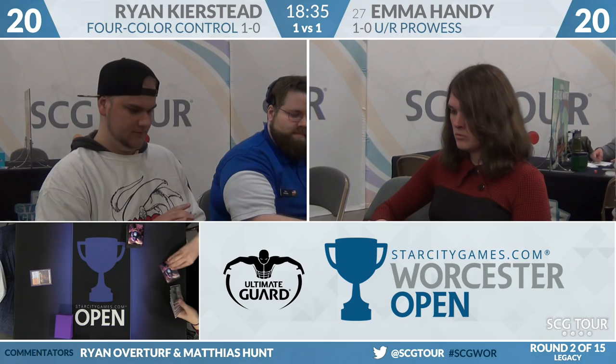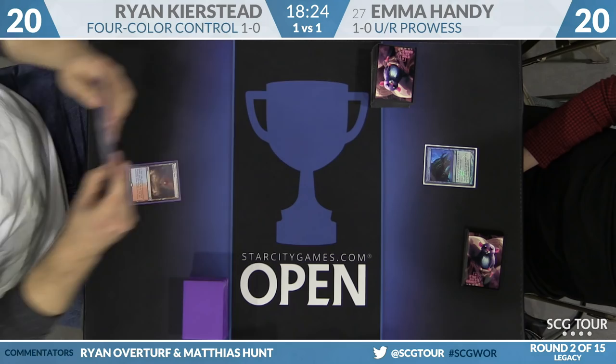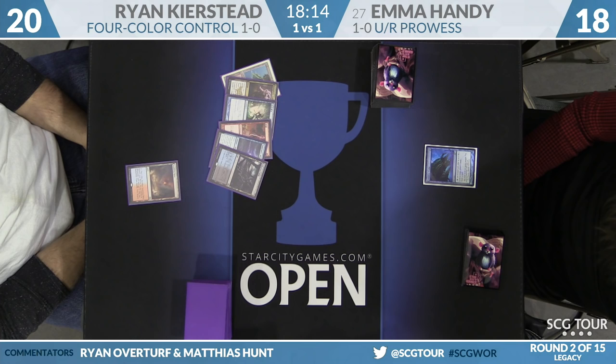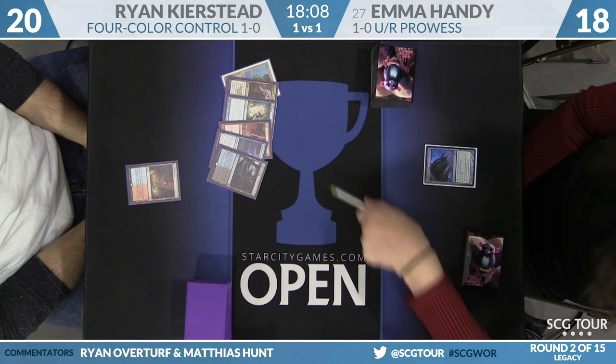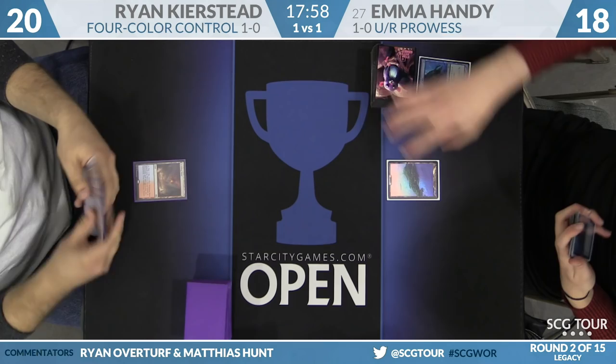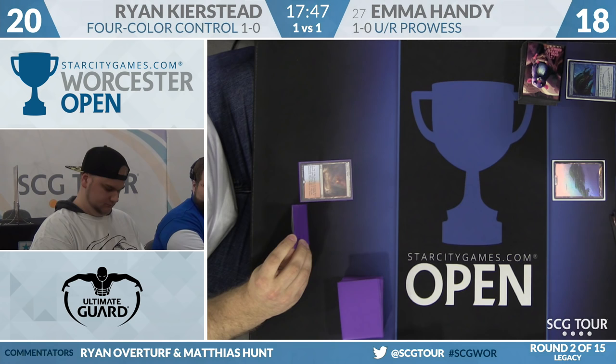You'd expect Emma would have boarded out her copies of Force of Will. How do you feel about Daze in the matchup? On the play it's a lot better than on the draw. Daze does not seem significant against a Deathrite Shaman deck — on the draw it would make sense to board that out. Land and go from Ryan. Emma will take a look at his hand: a copy of Lightning Bolt, a Spell Pierce, a Snapcaster Mage, a Kolaghan's Command, and lands two and three. A lot of good answers.